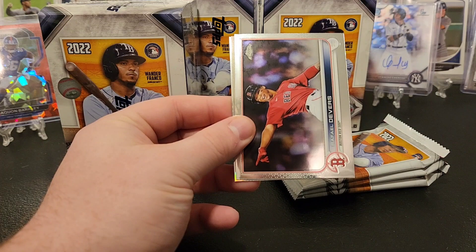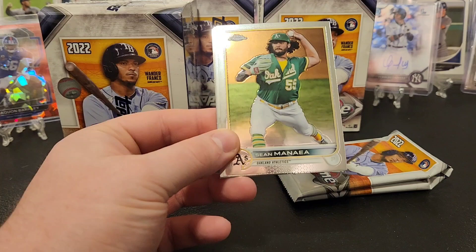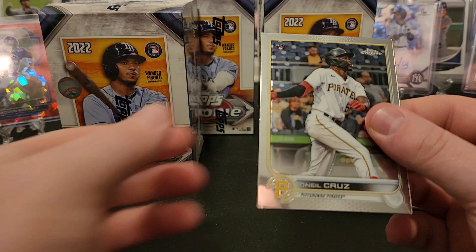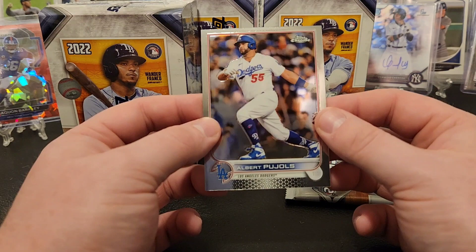Josh Hader, Rafael Devers, Jose Ramirez refractor, and Whit Merrifield. There's Rizzo, Sean Manaea, and a sepia of John Lester. Kind of surprising Lester retired - I thought he'd try and pitch a couple more years. There's O'Neil Cruz - nice rookie hit there. Got the base John Gray. I didn't look and see what Albert did last night - I'll have to look and see if he got anywhere with the homers.